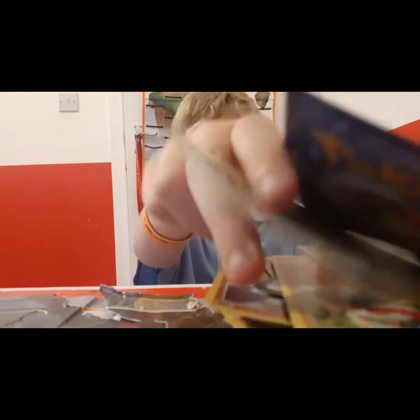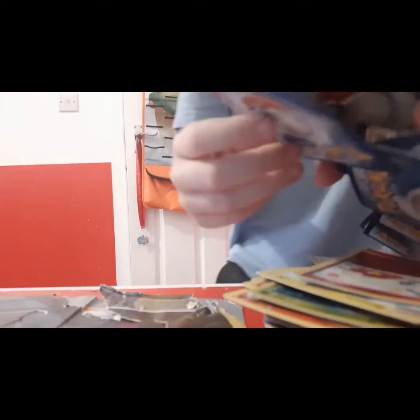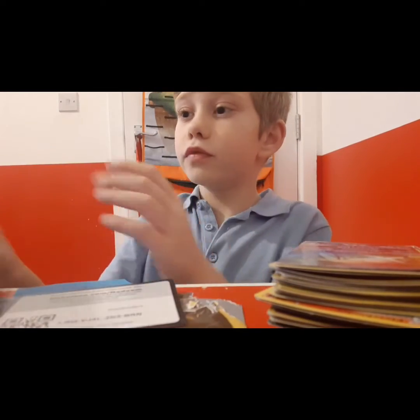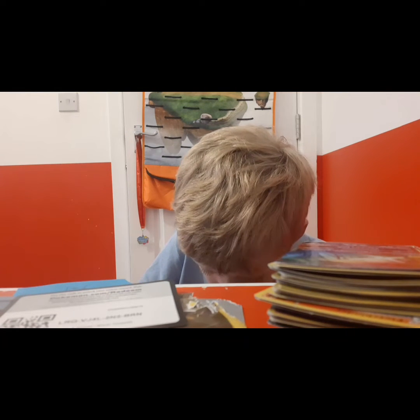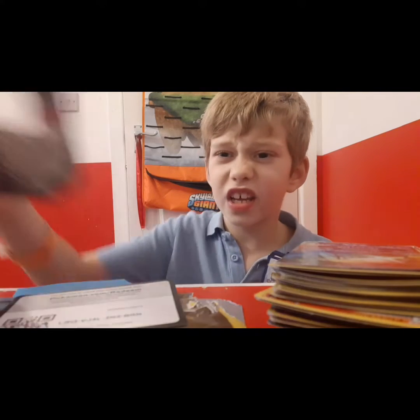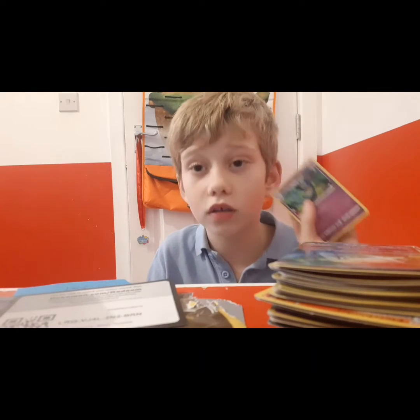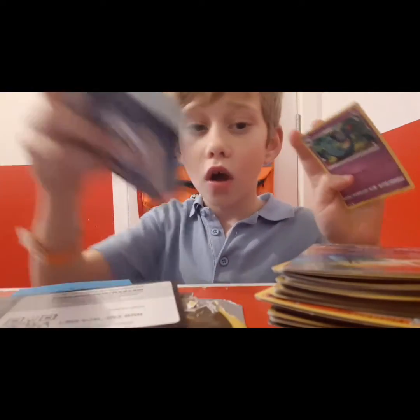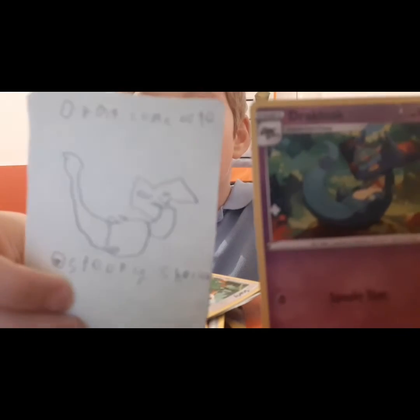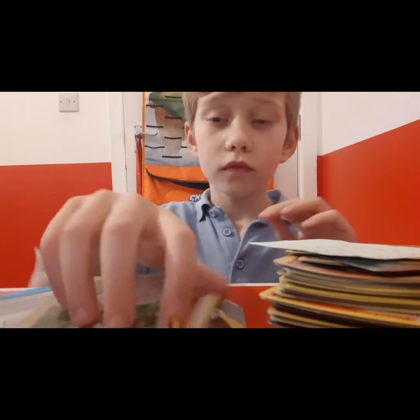So those are all the cards out of this tin. Everything keeps falling. Oh look we still have some cards in here - this is where most of my drawing cards are. In the rest of this tin it's basically just energy. We have Darkloak. Very soon I'm going to do a video unboxing some more Pokemon packs.